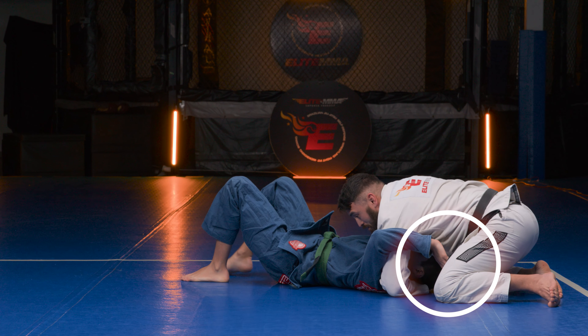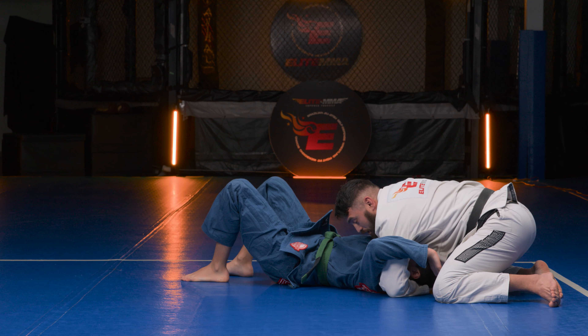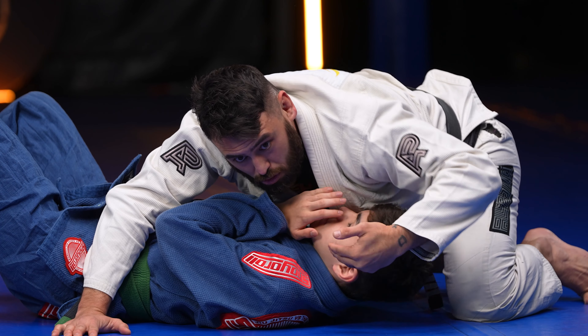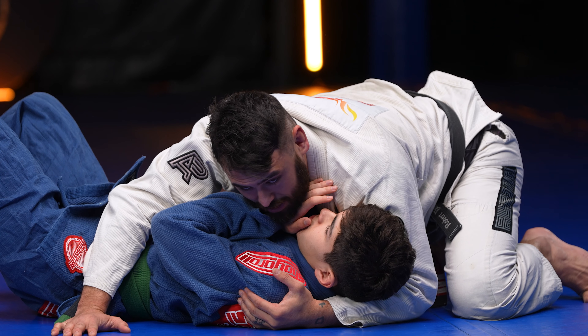I pull myself up to the north-south position — chest on top of chest. From here I can rotate and go to side control, or if I have north-south attacks I can attack those as well.